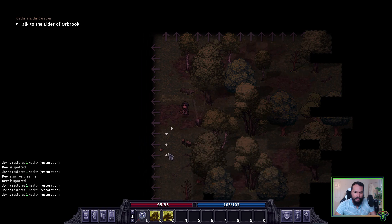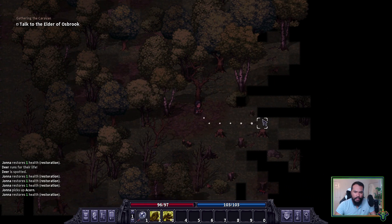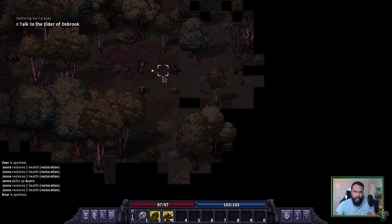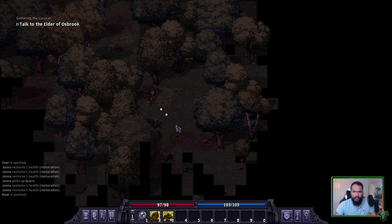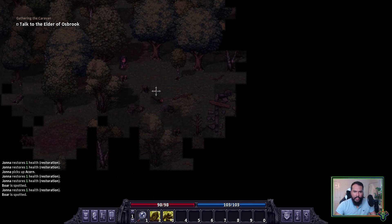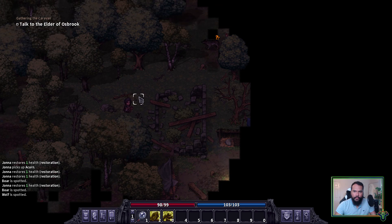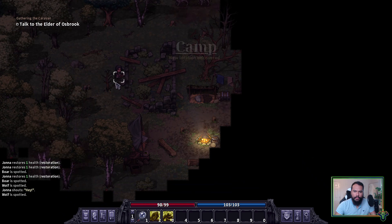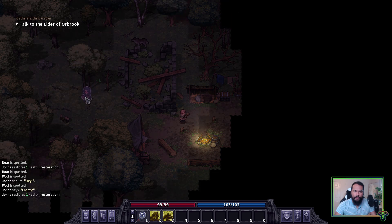Oh acorns. This sounds like alternate music — they did change the music tracks a little bit. Boar — okay, you're there, you're there. I'm going to leave you alone. Another boar spotted — you don't seem to care about me. Just looks like another camp. Wolves — I can try and get them to fight each other. All right, so now we go this way and those two should meet in the middle.